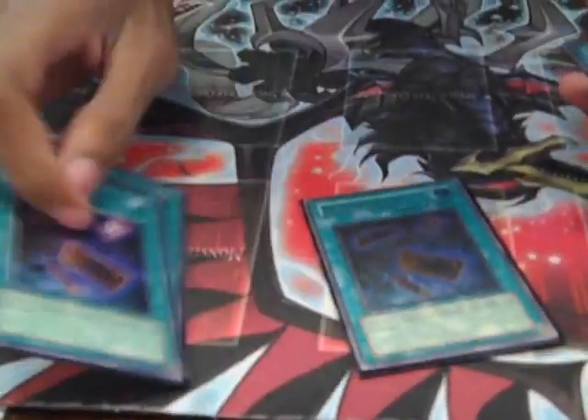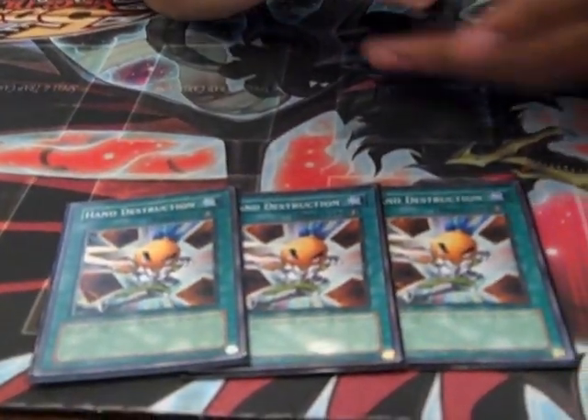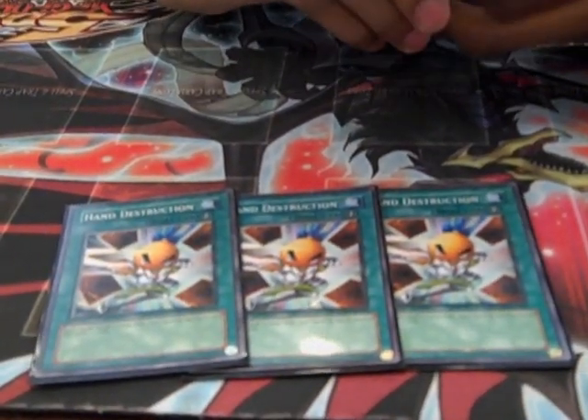And now for the spells, we have three Into the Void. This card lets you draw one card when you have three cards in hand, and then at the end phase discard your whole hand. Three Mass Driver to kind of burn a little bit. Three Hand Destruction — really good in the deck.